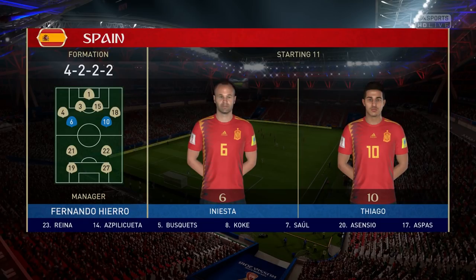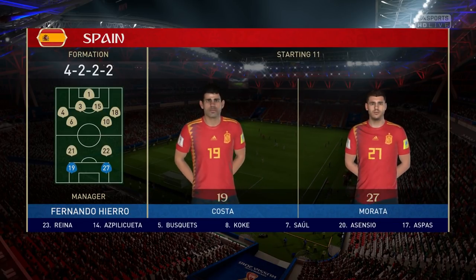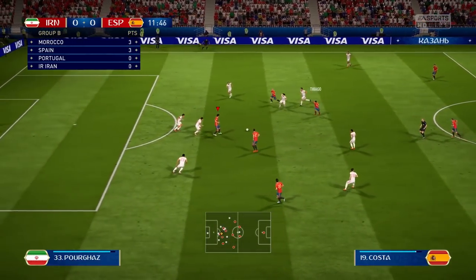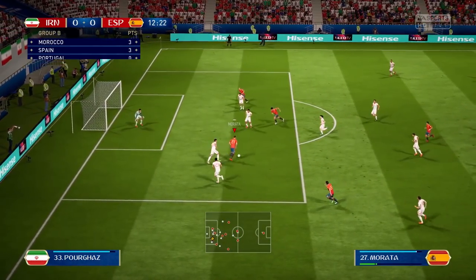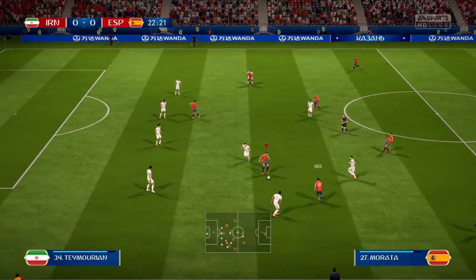We're going to rock a very similar lineup, going with a 4-2-2 formation — trying to play a more attacking style while playing through the midfield and getting service up to Morata and Diego Costa. We're attacking early on — 11th minute, it goes through to Morata, who got the winning goal last game. Can he score to start off this game? No, he cannot. The finesse shot is lacking and goes into the gloves of the Iranian goalkeeper.